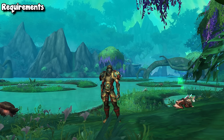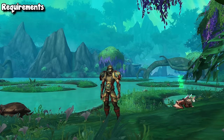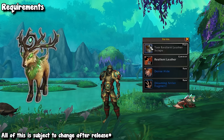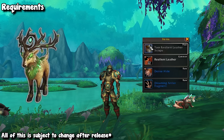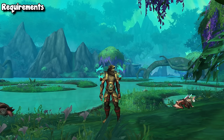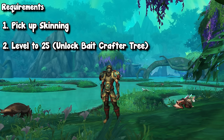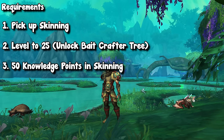Moving on to requirements — the reason I bring up alt armies is there's one caveat to this farm: it is technically on a daily cooldown. The premise is that you're going to be spawning a special creature inside the new zone, and you have a chance once per day to skin it and get the antler fragments. You can summon and kill this creature as many times as you want, but only your first kill per day has a chance of dropping these rare antler fragments.